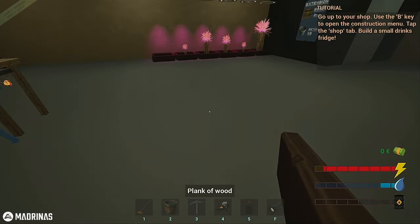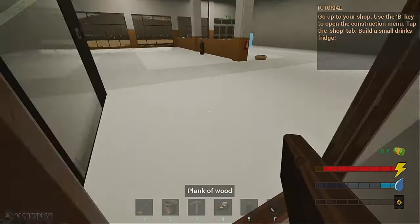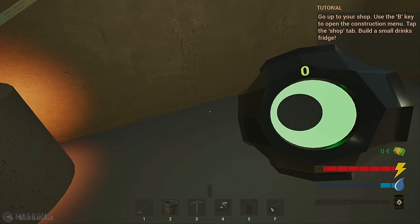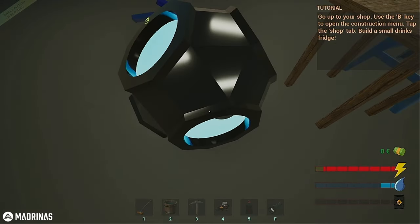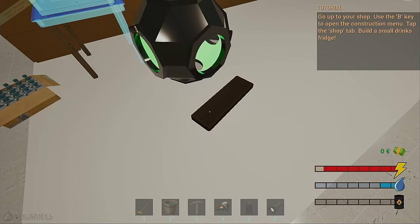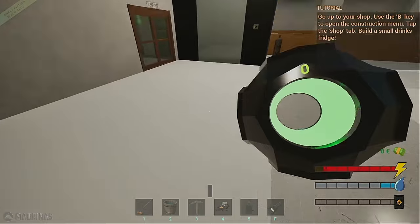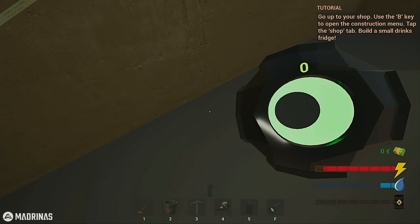We do have all of our wood. I can only carry one at a time. I could probably use that container — yes, there we go! Should have done that the first time. Alright, I've got them all upstairs. Let's go ahead and put these in there. Our table is done. Now we just got to finish the small fridge part, which should be just about done. There it is — alright!